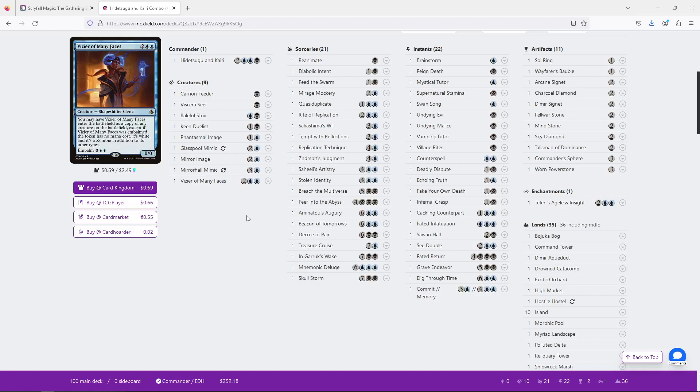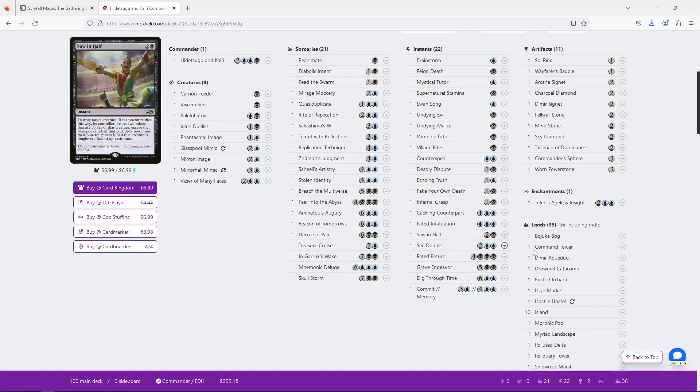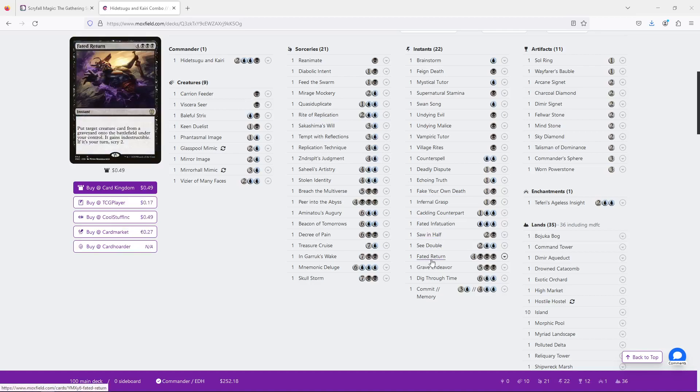This is a little different because with Feign Death effects, you will get the death trigger before you get the next enter-the-battlefield trigger. But actually — you can still get the enter-the-battlefield trigger before the death trigger resolves. So the same effect happens here. There are two main schools of thought for how to run this. One is that you play a number of high-mana cards such as Fated Return that will repeatedly reanimate Hidetsugu, and then using something like Carrion Feeder as a sacrifice outlet, you can keep sacrificing Hidetsugu and putting more Fated Return-style cards — zombify cards — and keep getting more and more triggers.